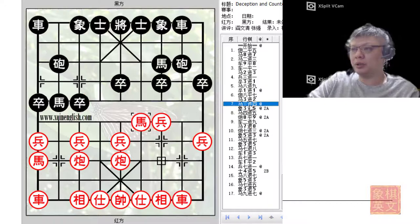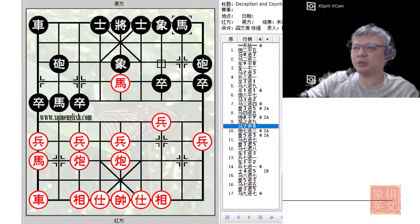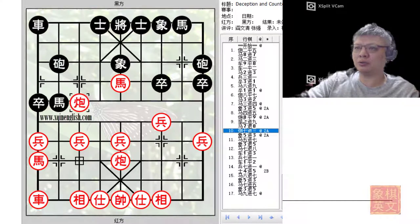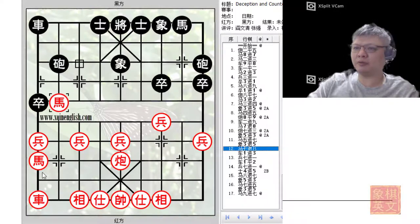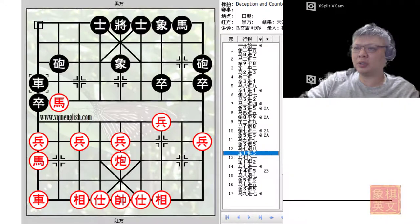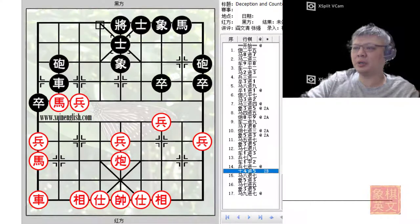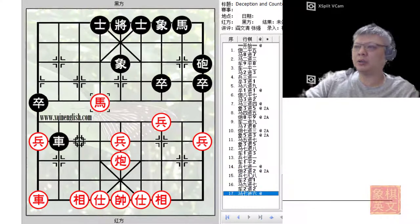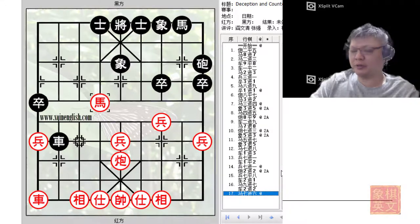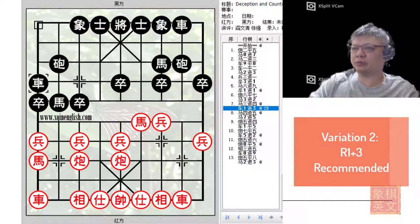Back to the board — this was the position of discussion in the first variation. e3+5 was given, and in the main line after trading chariots, this would be a pseudo sacrifice — a discovered check capturing the horse — to prepare for development of the left horse, protecting the central pawn or the pawn ring. Pushing the pawn just in time, red would have c2+2, and red would have the obvious advantage at this point. In the book, r1+3 was the advocated counter for black.